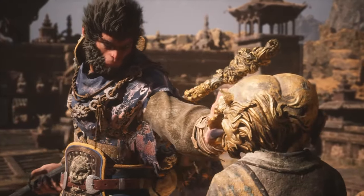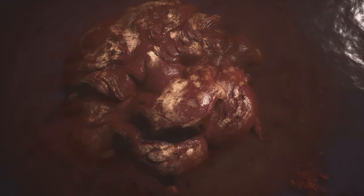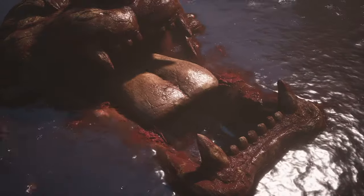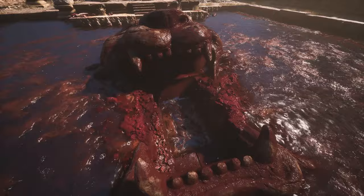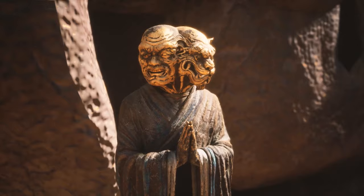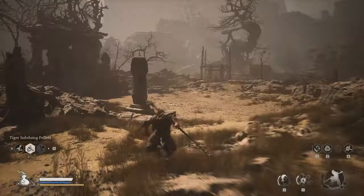These two items are used in conjunction on several tallies in Chapter 2. For example, to access the path under the Crouching Tiger Temple, and to open the locked door at Sandgate Village.